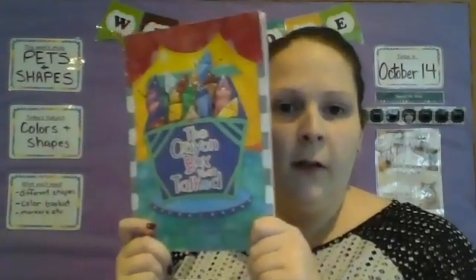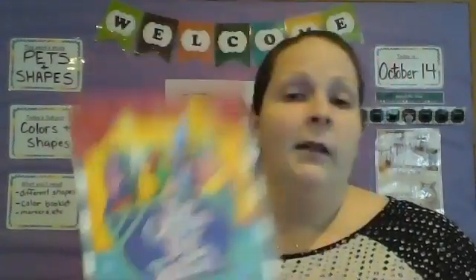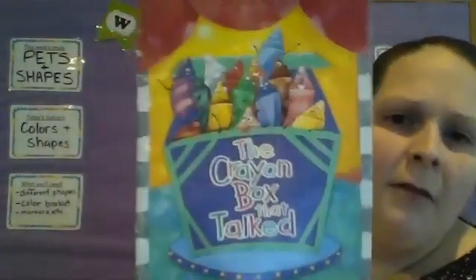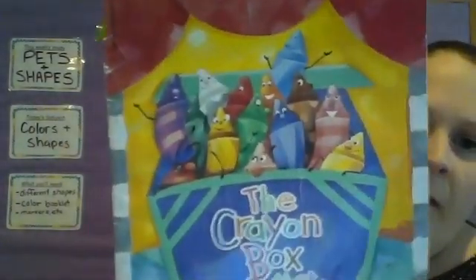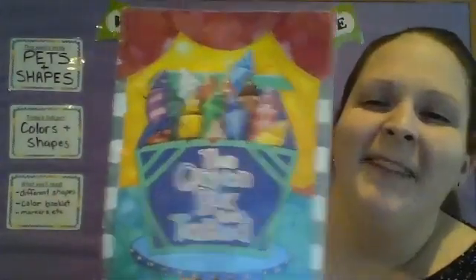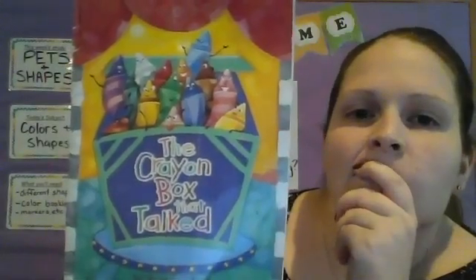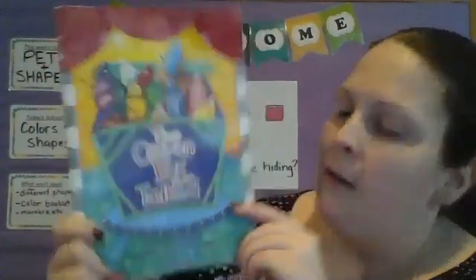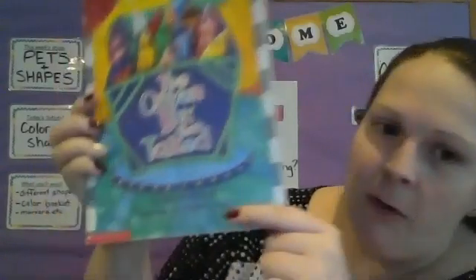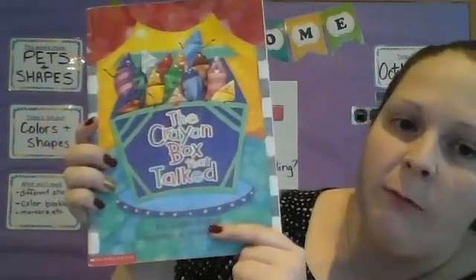I also wanted to talk about these crayons and these colors — this is 'The Crayon Box That Talked.' Have you ever seen a crayon box talk before? Because I sure haven't. What do you think this book might be about? All those crayons have faces — I've got crayons here and they don't have faces. This book is by Shane DeRolf and illustrated by Michael Letzig. Remember, 'illustrated' means he drew the pictures. Michael Letzig drew the pictures and Shane DeRolf wrote the book — which means he's the author.